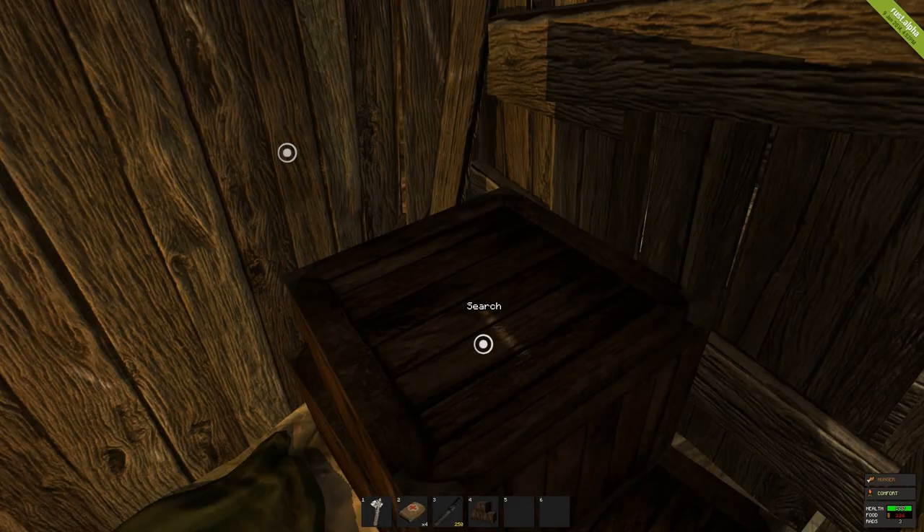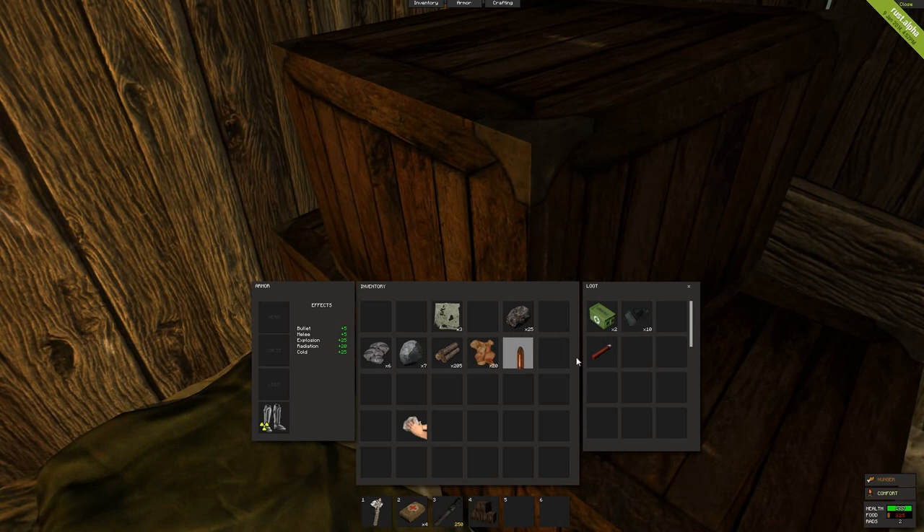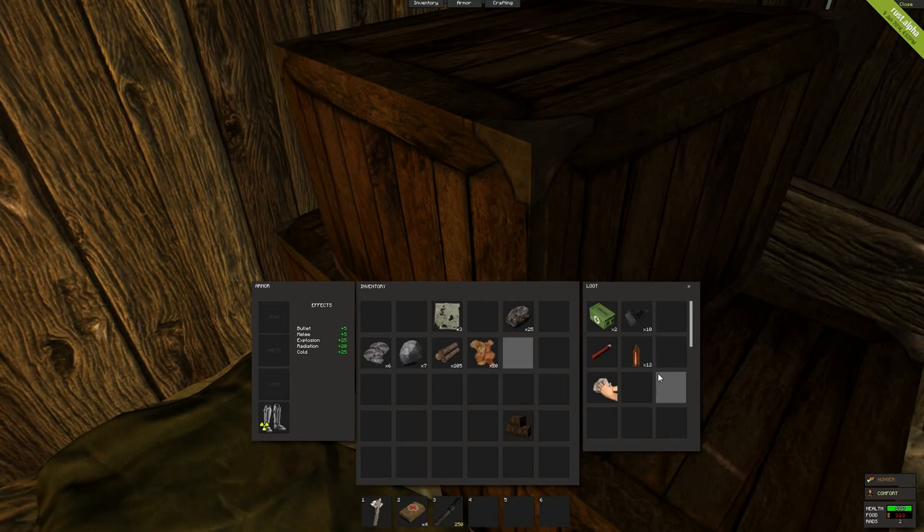I kind of want to put stuff in here - my medkits, my metal, my flares, my bullets. I'll put my rock in there because it just doesn't clutter me up. You can make a wood storage box - there's only like one technical slot visible but you scroll down and get loads of room in these big ones. So if you can find them, just pick them up and take them. I'll put my cloth in there as well.